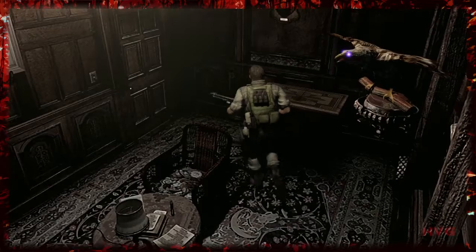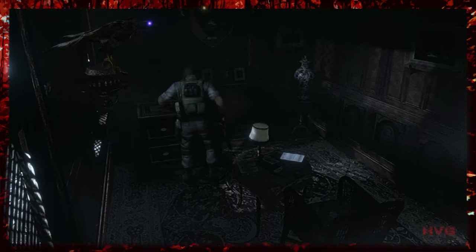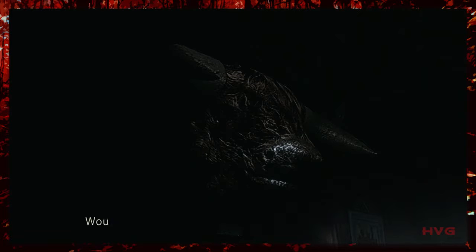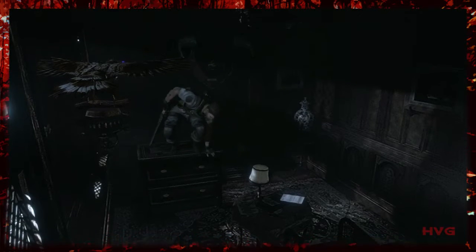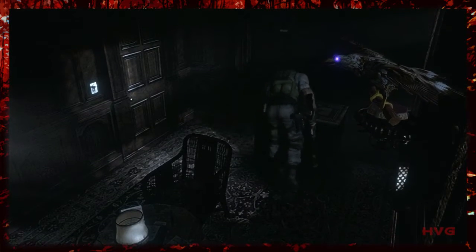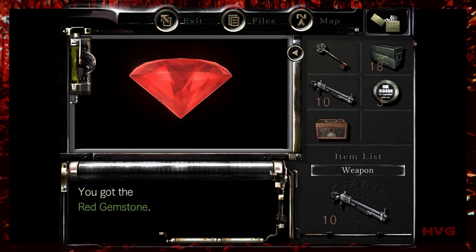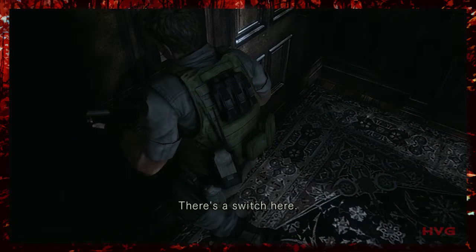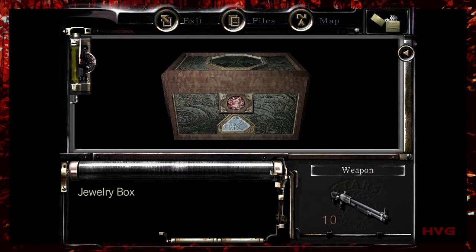The puzzles in Resident Evil are very well integrated into the context of the game world. For example, it's George Trevor, the architect of the mansion, who has come up with these designs, these traps and problems for the player to solve. This gives an impression that the puzzles are associated with a character — in this case George Trevor — and that association extends to George Trevor's family, Jessica and Lisa Trevor, who are introduced into the game later on. This association between the player, the puzzles, and the designer of those puzzles helps cement the two together and makes the gameplay experience more cohesive.